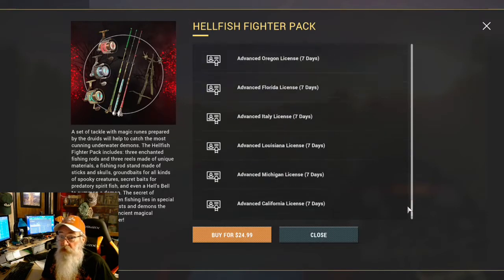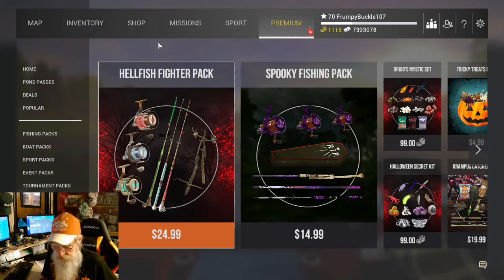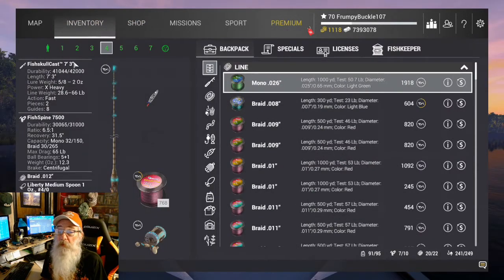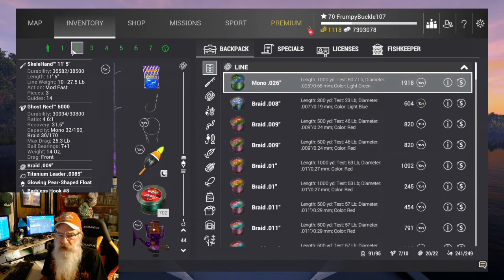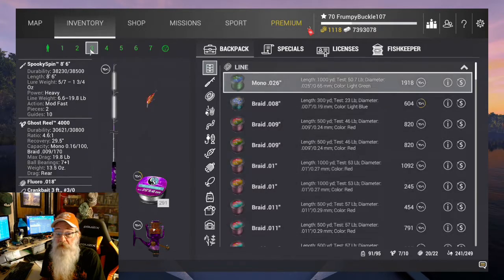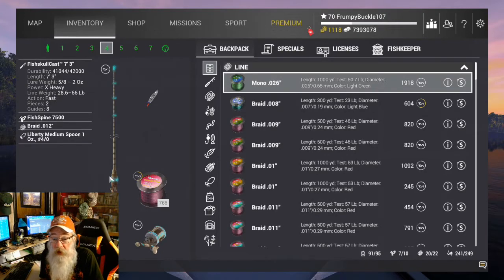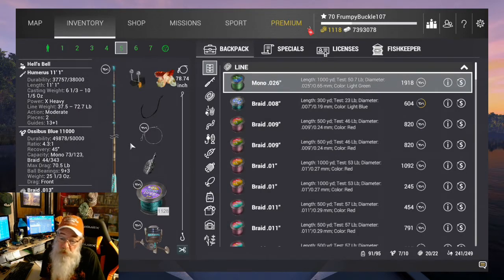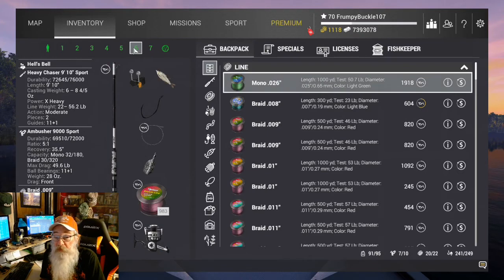This was a great deal right here — the Hellfest Fighter Pack. The weapons are really cool. You get the purple bat, 23-foot telescopic. You get the Skellahan 11.5 with a Ghost Roll 5000 on it — a nice match rod. You get a spinning rod, 19.8 pound. A 6.6 pound casting rod. Probably the best rod in the deal is the bottom rod — a 72, 7 pound bottom rod. That's a sweet deal. You also get the carp rod — very big and heavy. So you get some really good sticks out of this whole deal.